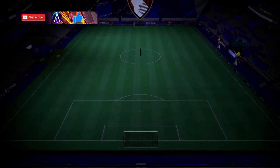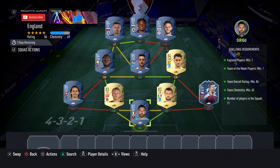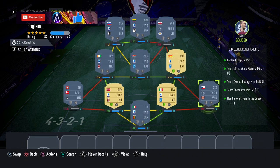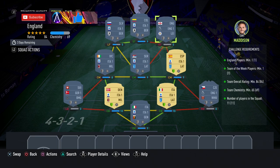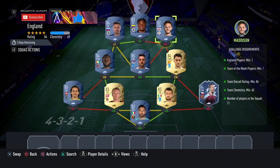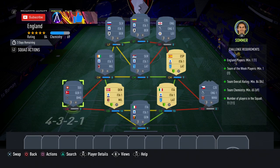So it is two teams. First one, the England team, coming in around 45k or under. You need an England player and one Team of the Week one — so Sirigu, or any 84 in-form would do; there are tons of them available right now. Have a look on the market or in your club. Madison, any English player 82 rated would do.